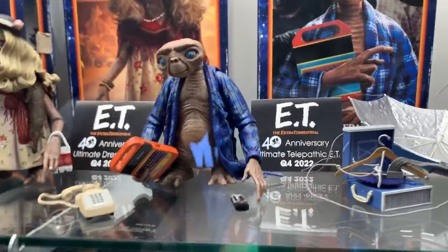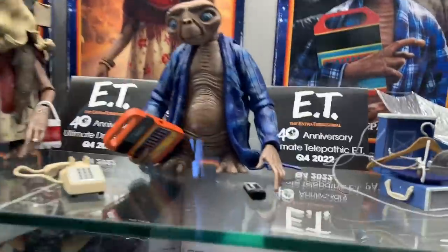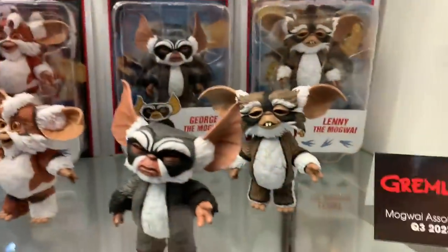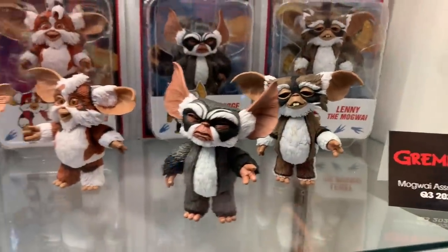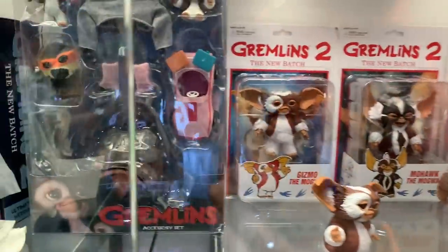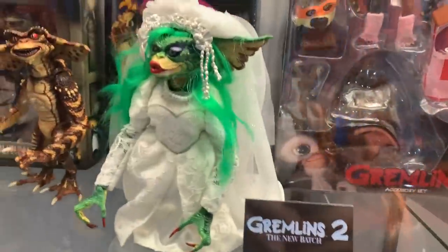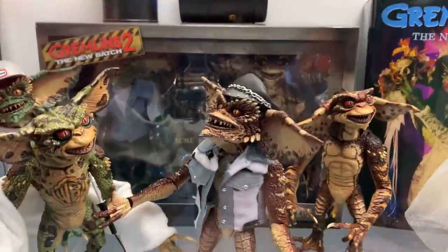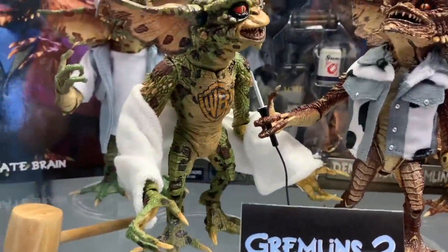ET in disguise — although ET in the sky should just be painted all black, that's how disguises work. I hope you heard that joke, I think it was kind of funny. You get this ET and then check this out — Elliott right here, just doing Elliott's thing. And some Gremlins — my wife is going to flip over these Mogwai. I like them too. And then this Bride Greta.